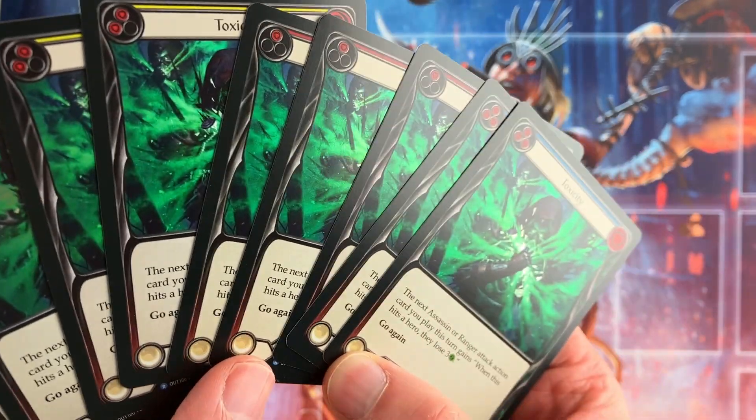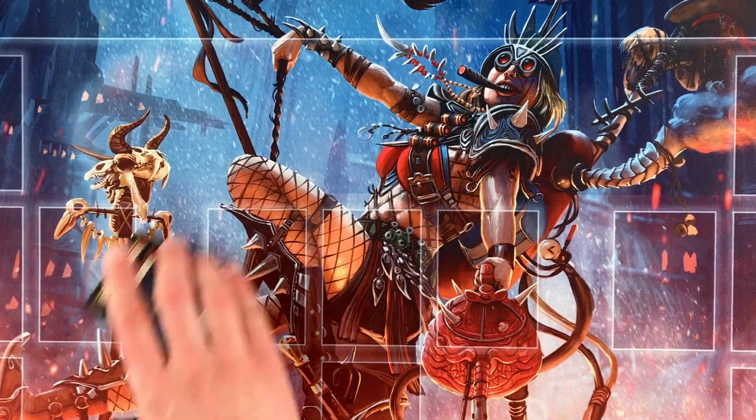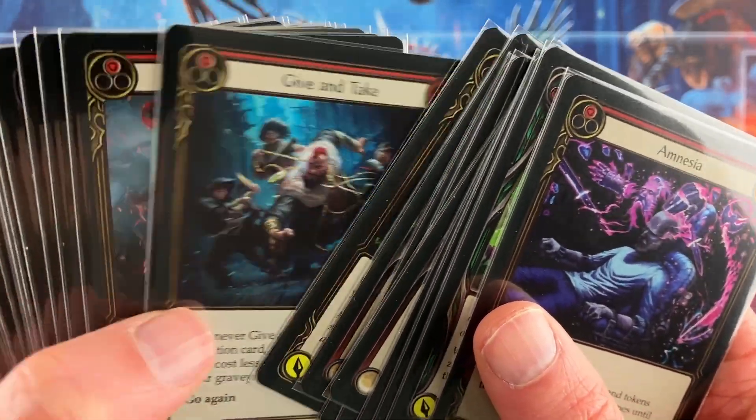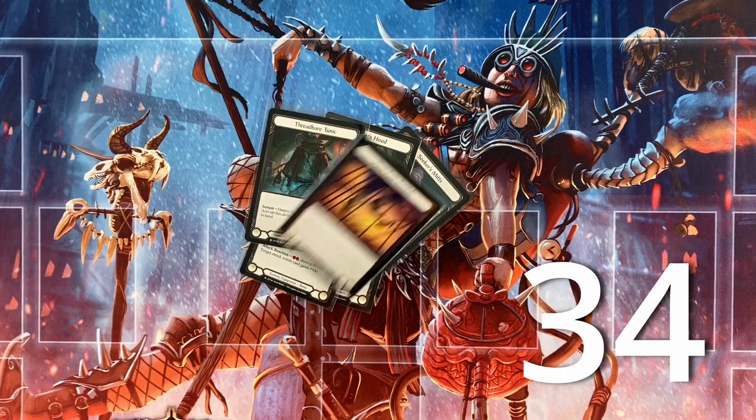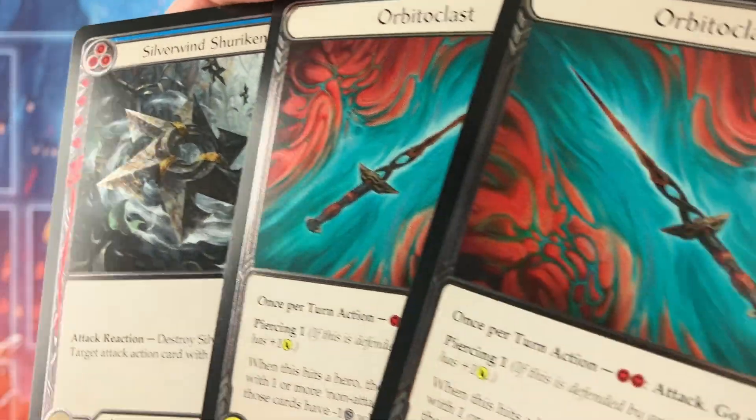One complete Rainbow Foil common and rare set — I was one card short of getting two. 55 foil Majestics, with 29 of them being unique. 34 common cold foils, including a complete set. Four Majestic cold foils, but only three uniques.